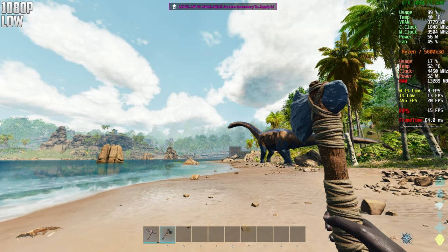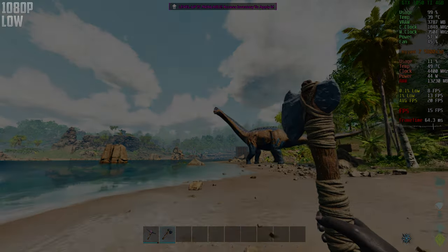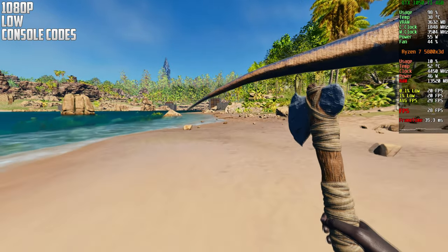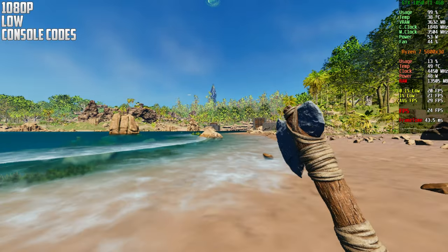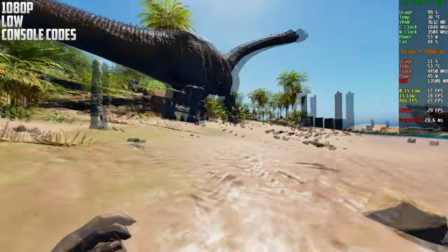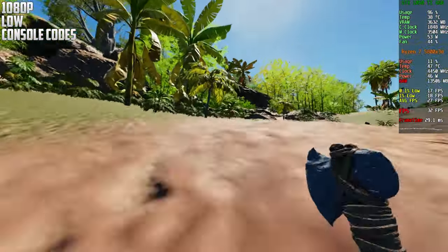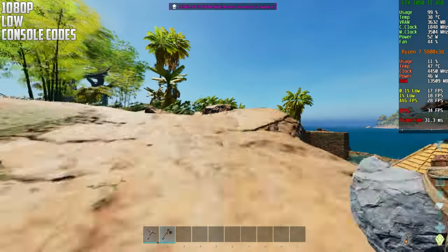So this is now 1080p with all of the console codes on, lowest settings. I will leave all of the console codes in the description down below. As you guys can see, it's not a giant boost but it's pretty nice — around 15 frames, depending on where we are. In this area we get a little bit less, but if I go over here we get a little bit more. I thought we would get a little bit more frames, but I guess not.